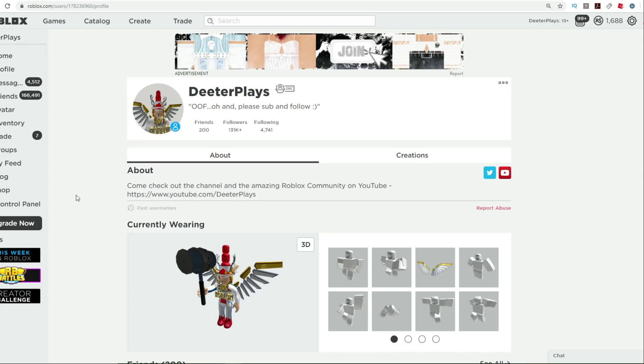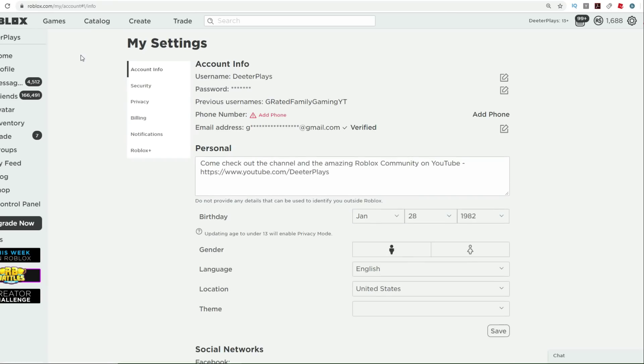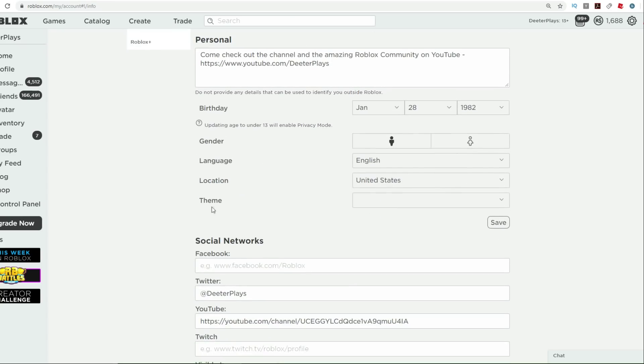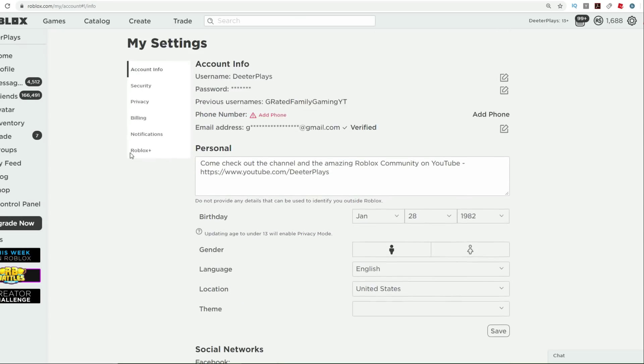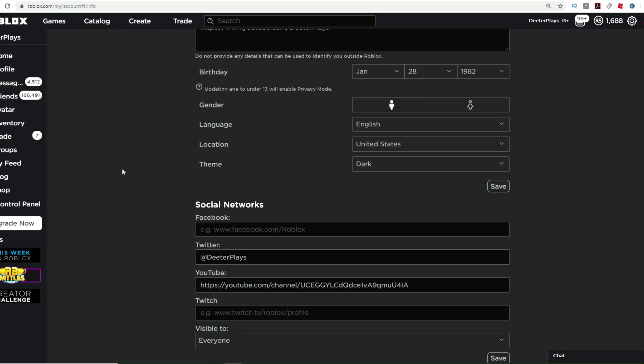Some of you guys may not know how to use dark mode or even that it exists here in Roblox, but it does. All you have to do is right here — see the settings, the little cog. Now, if you're on mobile, you can also find a little cog wheel that says settings. Go to that and you will find the same sort of options. I'm going to go to settings and turn this on. Go down, see where it says theme — like account info says theme. You go to theme and then you can change that to dark, and immediately that will change everything dark.